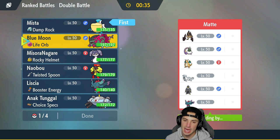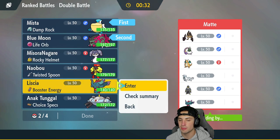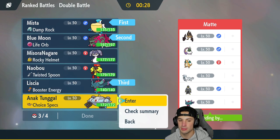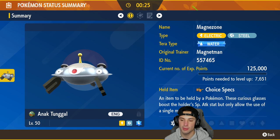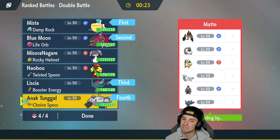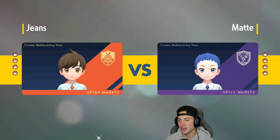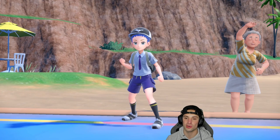Maybe we go rain squad right off the rip — bring Flutter Mane in the back alongside Indeedee for defense, or maybe Choice Specs Magnezone to clutch. This one's going to be tough. Dragonite, Chien-Pao, and Urshifu are really good against pretty much anybody. Psychic Terrain doesn't fully counter it because Chien-Pao's Ice Spinner can break terrain and then they get right back to first-turn priority — they're just OP in the meta right now.